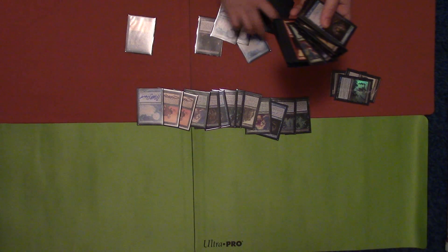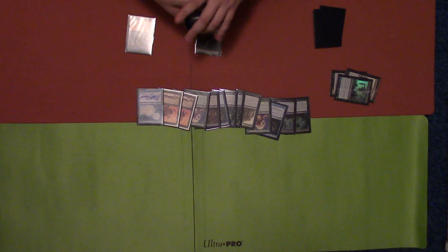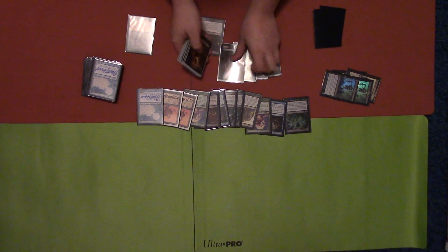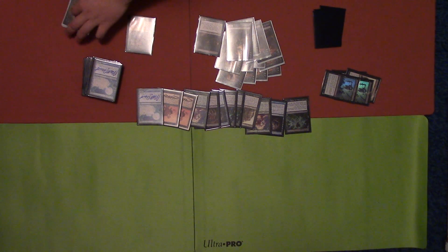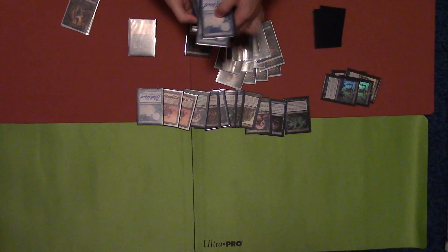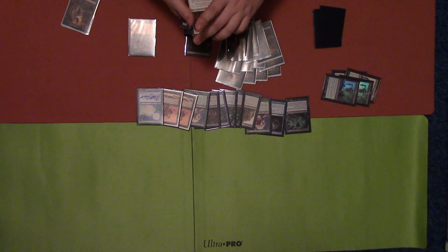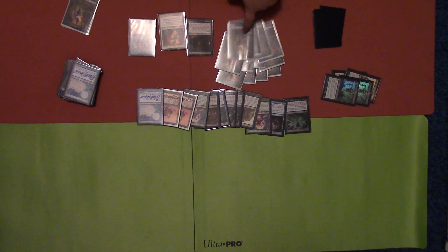Since all the Narcomoebas hit the graveyard from my library, they all come onto the battlefield. I also have four Bridges from Below, so whenever a creature I control dies I get four zombies apiece. I sacrifice three Narcomoebas to cast another Dread Return via flashback — as that's happening, three creatures died, so I get one, two, three, four — times three bridges — twelve zombies.